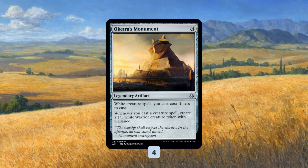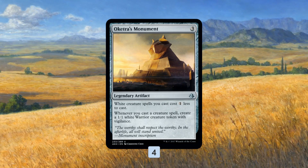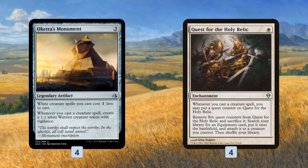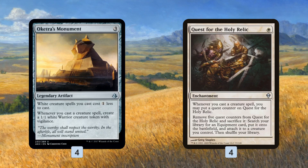One solution for this problem is just to play more Monuments. When I started building around Oketra's Monument, I remembered an old Zendikar card — Quest for the Holy Relic — which obviously isn't exactly the same, but it rewards the same thing. It wants you to play it, play a bunch of creatures, get 5 quest counters, sacrifice it, tutor up any equipment, and even equip it directly to a creature. So with both, we have 8 payoffs for playing cheap white creatures.